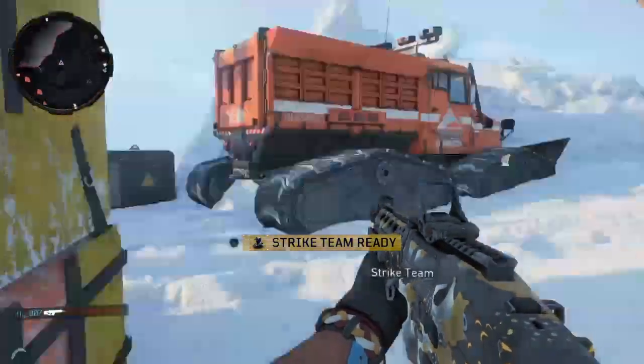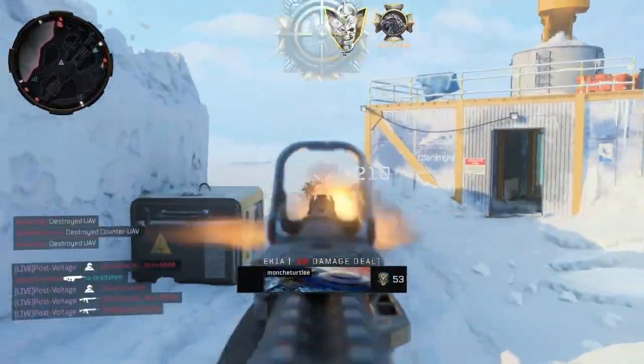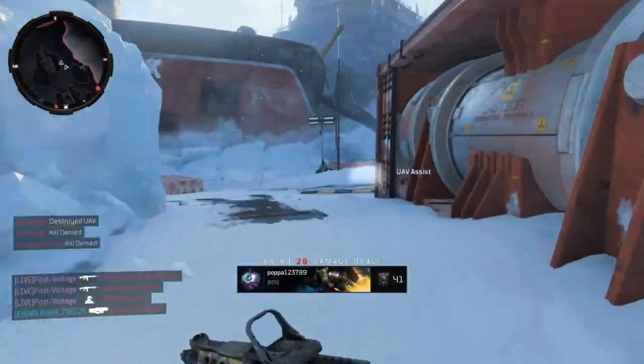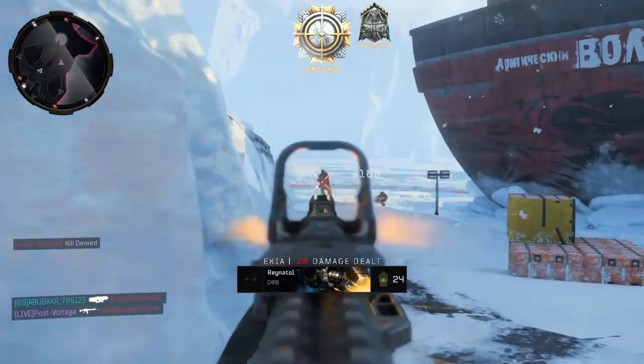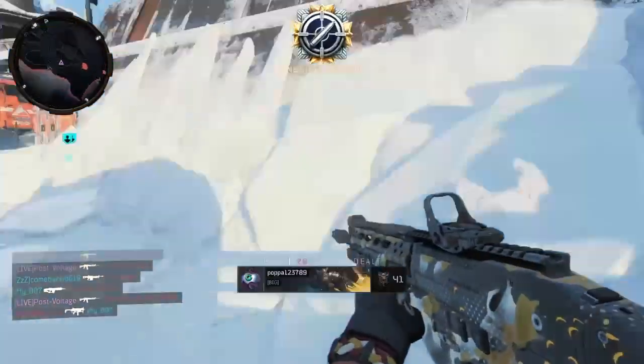First, the reflex sight — obviously to see better, because the iron sights on this gun are absolute garbage. With the long barrel on this gun, I'm pretty sure it's a one-shot kill at any single range in the entire game, which is pretty insane. FMJ is on there obviously just to be able to hit through body armor.